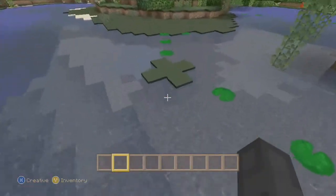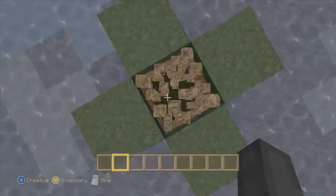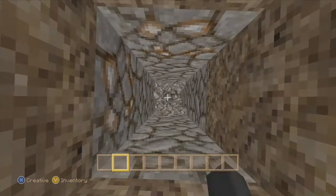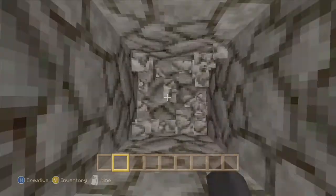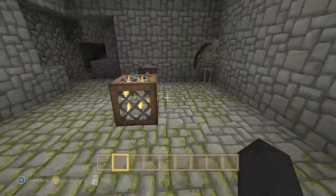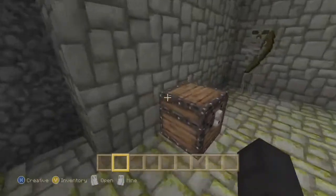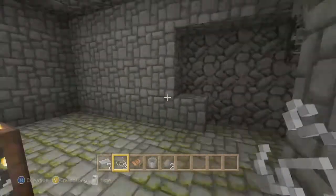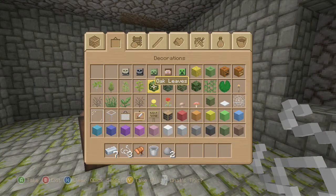We're in a world looking for a skeleton spawner and this X looks like a great place to look. Always look down here — oh look at that, a skeleton spawner! It's got some goodies in the chest, we'll just break that.